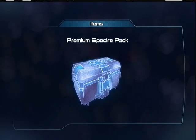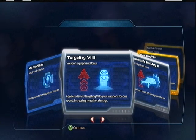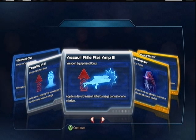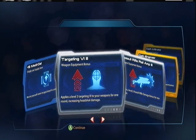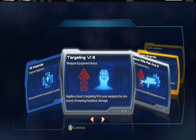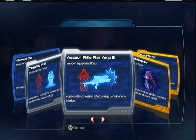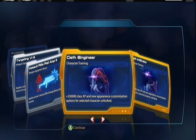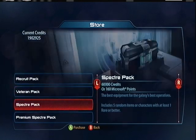Pack number one: Metagel, Targeting VI, Horel Amp. It's hard to tell between these and the ones that are for your gear because they look so similar. I think the gear ones are gold though, so I'll just look for that. Geth Engineer, Geth Infiltrator — two character classes. Not the ones I'm looking for, but I'll take it.